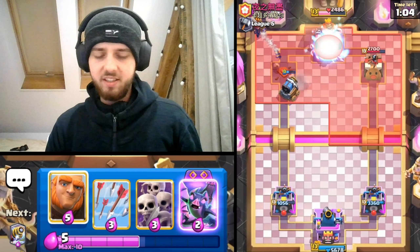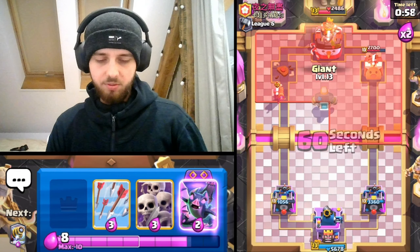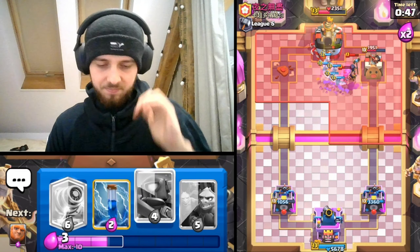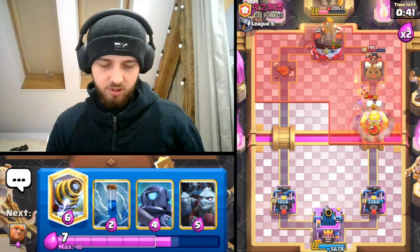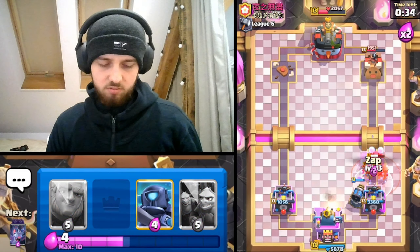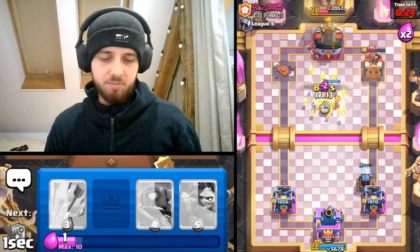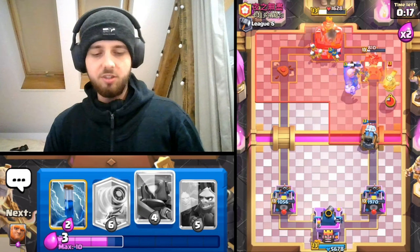I don't really want to waste my Sparky, so I will go for Skarmy on the bridge. If he wants to play E-Giant on the bridge to take care of it, I'm fine with it. He goes for Firecracker — very good Firecracker. We have King Tower activated from the start, which is great because we get the help from the King Tower. Now I can go for Mini P.E.K.K.A. He's very low. I think he's at 3 Elixir or something, so I don't think he's gonna do anything here.